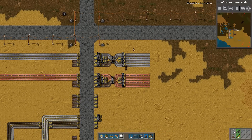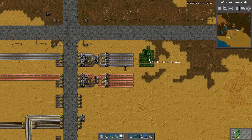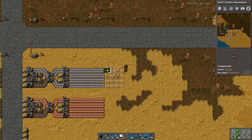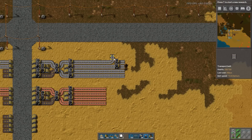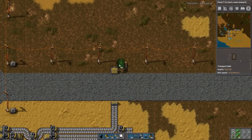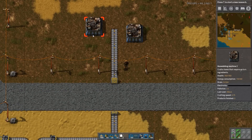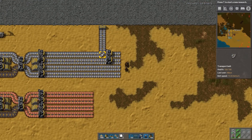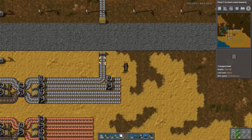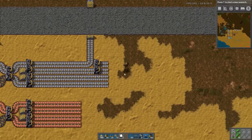Now let's look at how to split things off the bus, because there are a number of different ways. The first is the full line extraction. What happens here is that I take an entire dedicated lane and bring it out — jump it over — and then I can start building assemblers with it. Use this when you know you must have a full line out, for example for green circuits where you want to make sure you get a full line.